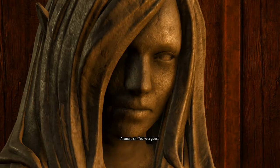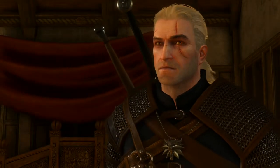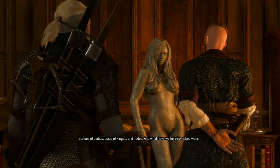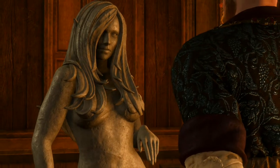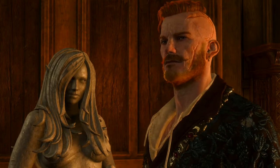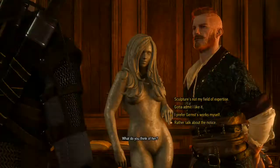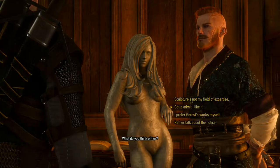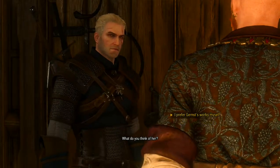We're brought to Olgierd, who asks about sculptures — what types fetch the best prices. He says statues of deities, books of kings and ewes — and asks what we think of the naked wench sculpture in front of him. I'm not sure if there's a right answer here.